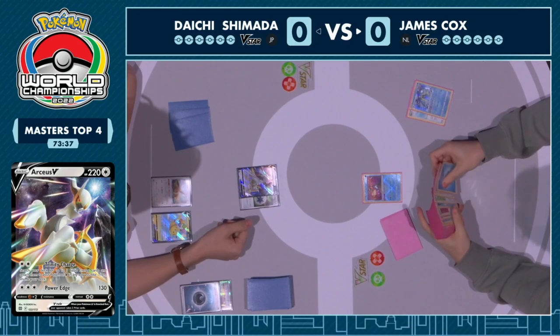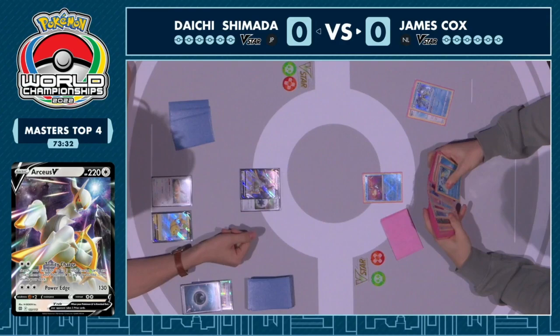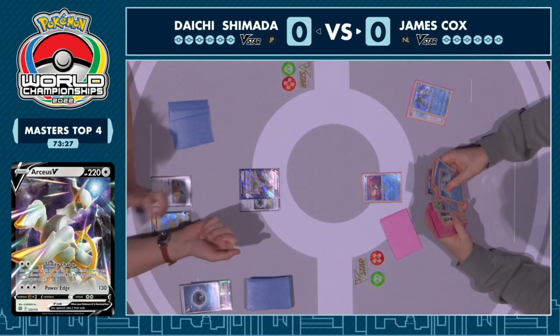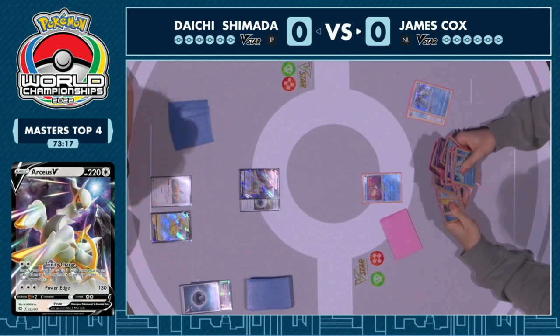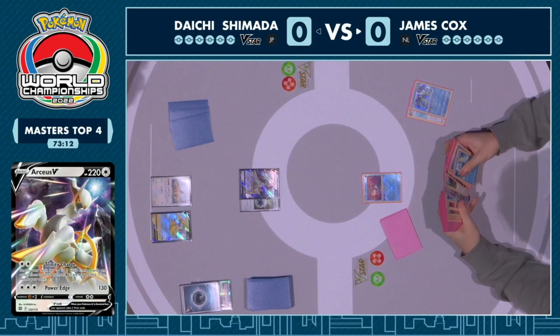James responds with a Quick Ball, getting rid of the Quick Shooting Inteleon. Radiant Greninja is stranded in the active. Usually you want to utilize Concealed Cards before searching with Quick Ball, but in this case it makes sense because James doesn't have a supporter card like Melanie or Irida to play on this first turn. He understands that he really wants to draw into those cards instead of another Sobble, because there's a chance the entire Inteleon engine turns off. Smart play from James — this is an exception to the basic Greninja sequencing.